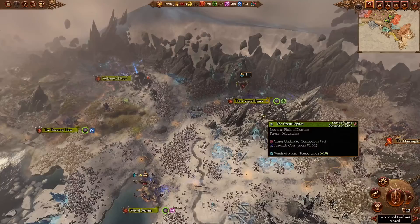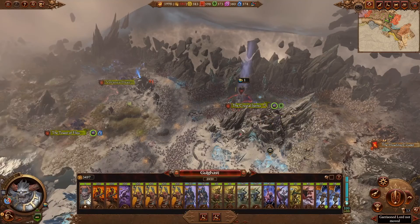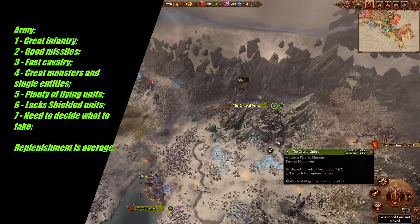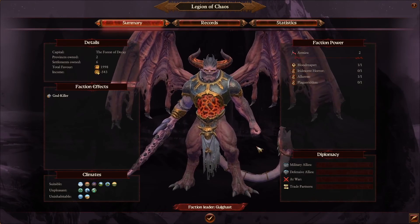To summarize, this is a fantastic, different, and unique campaign solely focused on your character — Daniel, or whatever you call him, even Susan. Replay value and the enormous variety of units is what makes this campaign so fun. For the most part, you have access to great infantry, good missiles, fast cavalry, great monsters and single entities, and plenty of flying units. But you lack some shield units for the frontline and need to decide what to take. Replenishment is average and depends on gameplay factors and your choices. I believe it is now a good time for you to go and play with Daniel the Demon — let's go!